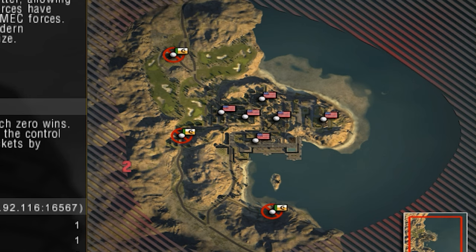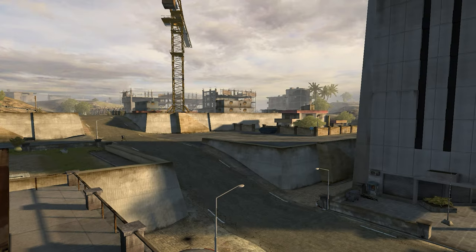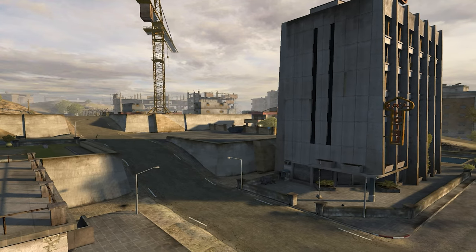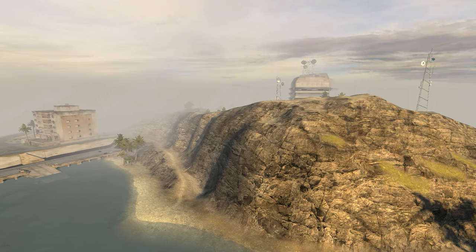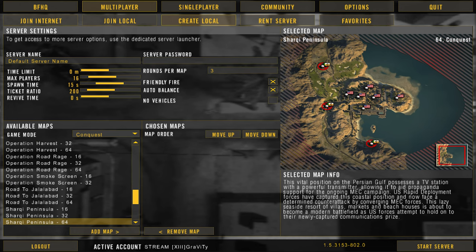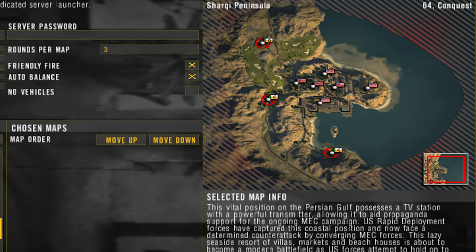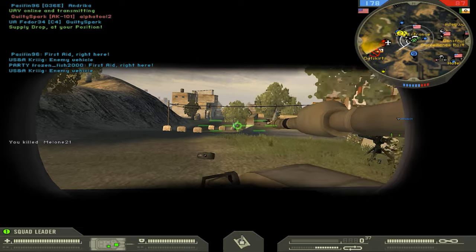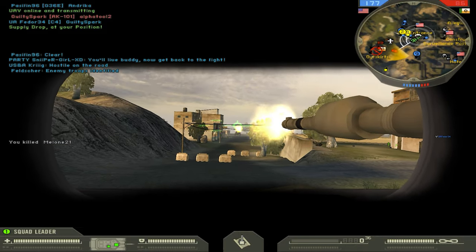True to its name, the map sits on a high, rocky peninsula. Significant terrain elevation changes within the city and around the outermost hillsides create tiered street layouts, natural barriers, and verticality elements where an accidental fall might force a player to take a very long walk to re-enter the battle. Sharky Peninsula is a Conquest Assault game-type layout, and what usually results is fast-paced, high-intensity gameplay with only minor issues.